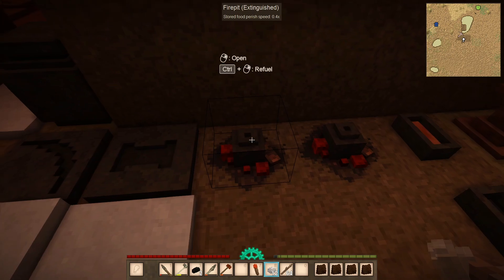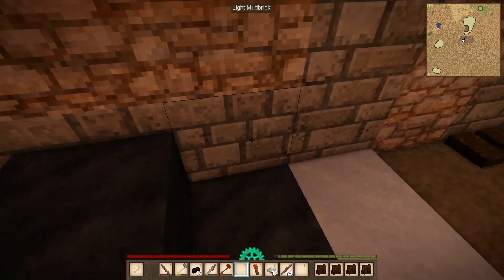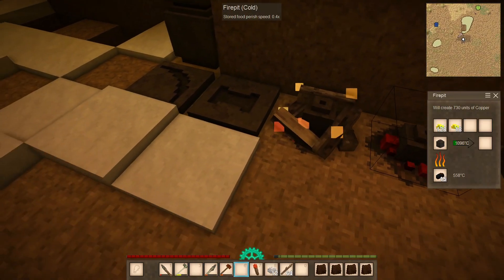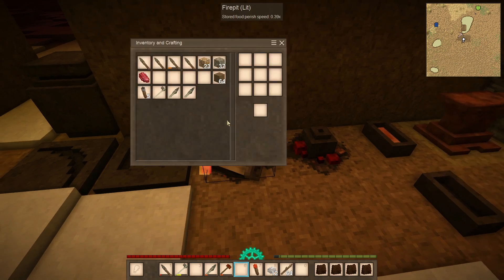It needs more charcoal - let's grab a little bit. We got 16, that should be more than enough. It's heating up, you can see it needs to get to like 1200 degrees, which it'll be fine. It's still nice and warm. Let's figure out the glass - I need my sticks. Oh, and I'm throwing everything around.